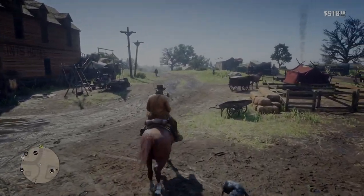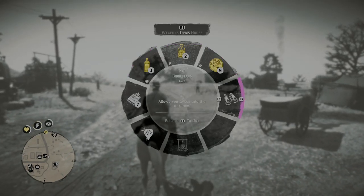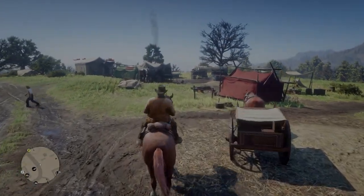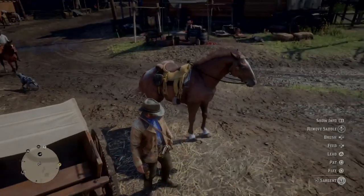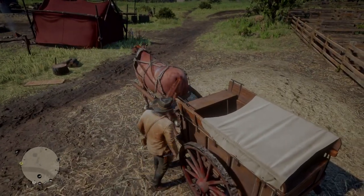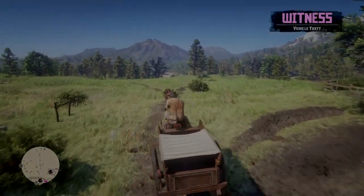What you're gonna have to do is make sure you have some stamina tonics and some dead eye stuff. Then you gotta find something like this — okay — and then I'm gonna send him away. What you're gonna do is you're just gonna want to take this.